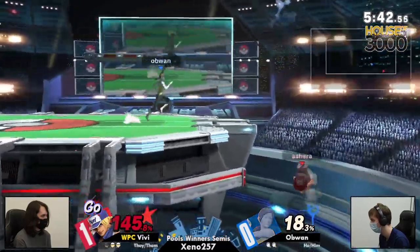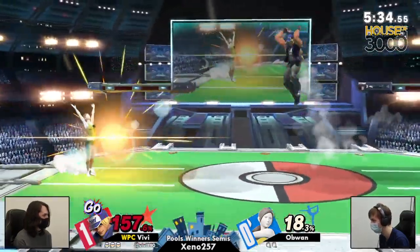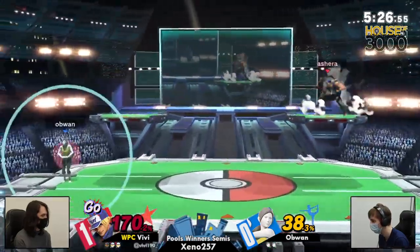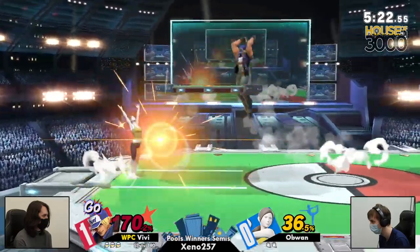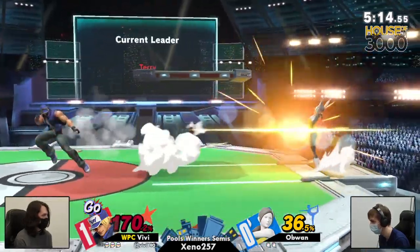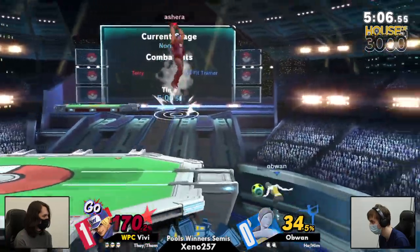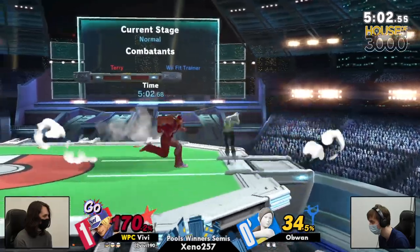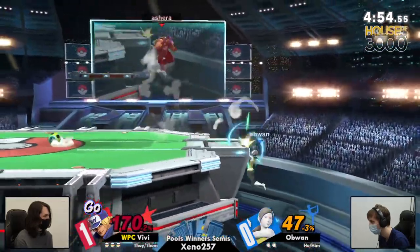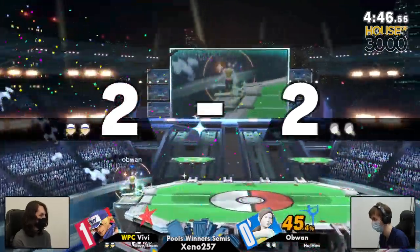Wii Fit Trainer glowing red. Quick little neutral air, forward tilt. I suspect Ob One thought Vivi was gonna recover early, went for the forward or back hit of the spike — not jumping. He's at such a high percent, Ob One's really gotta push this advantage state. These soccer balls just aren't cutting it — you'll build damage but you're not gonna take the stock. Forward tilt sending him all the way across stage, and it seems like he up-B'd by accident — rising tackle instead of the crack shoot. Unfortunate, but back to the ledge for Ob One.